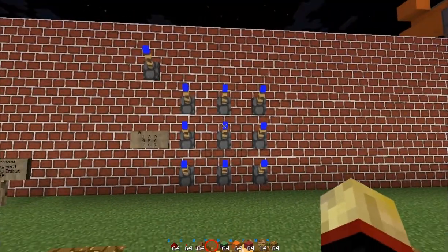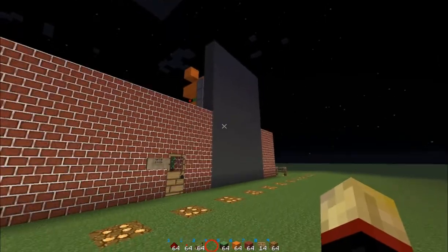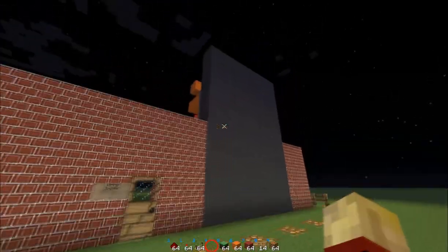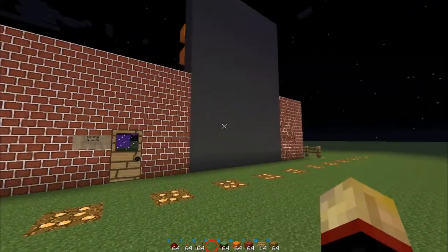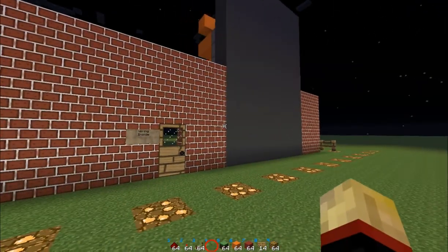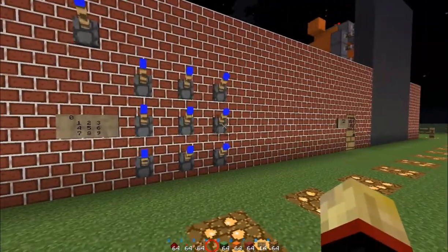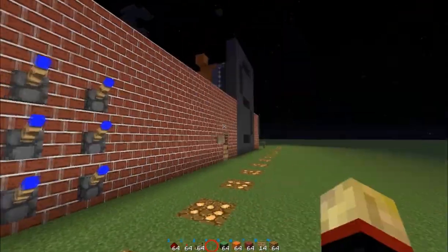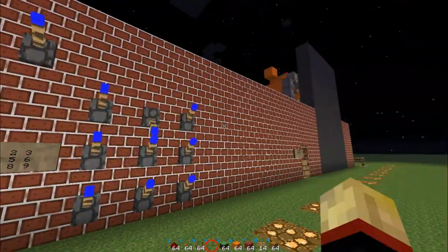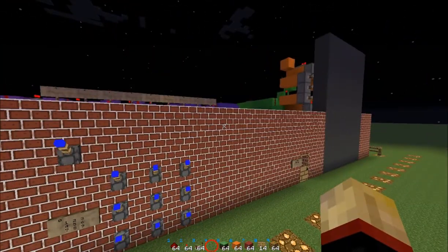The whole point of this design is that I've taken a 7-segment display and made it so that rather than having to turn off the segments individually and control them one by one with a piston memory array, all you have to do is turn on one of ten signals and you'll get one of the ten digits. One lever, and I get five different segments activated over there. I'm pretty happy with how well this turned out — it's actually pretty fast even, which I was worried it wouldn't be.